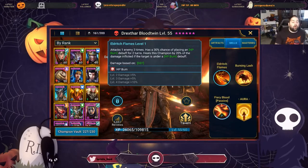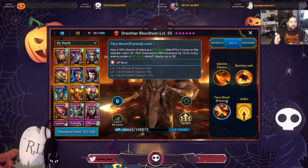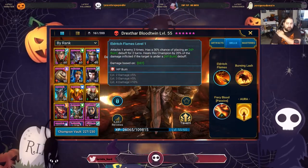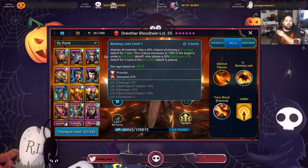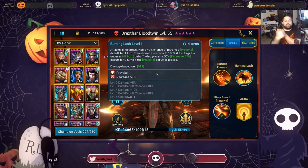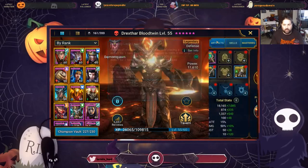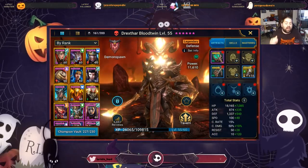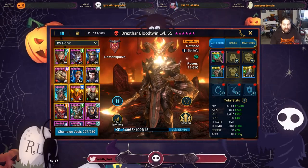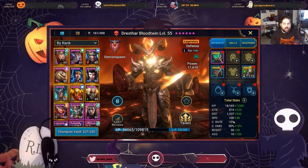He has a little bit of self-sustain, which is amazing. He has a way to put on an HP burn in the event that opponents are trying to outplay your Drexthar — trying not to attack him. Now you have a way to activate your own HP burn, so when you use Burning Lash you can provoke them and force them to attack him. Drexthar was the original champion for this video. As we see, he has tons and tons of debuffs in his kit. Just like with Piedma, we want that high accuracy. In this case, I decided not to go for crit rate and focused on as much defense as possible.